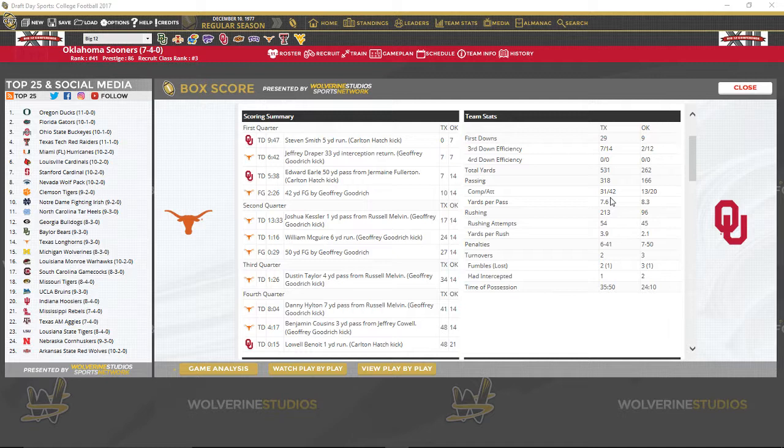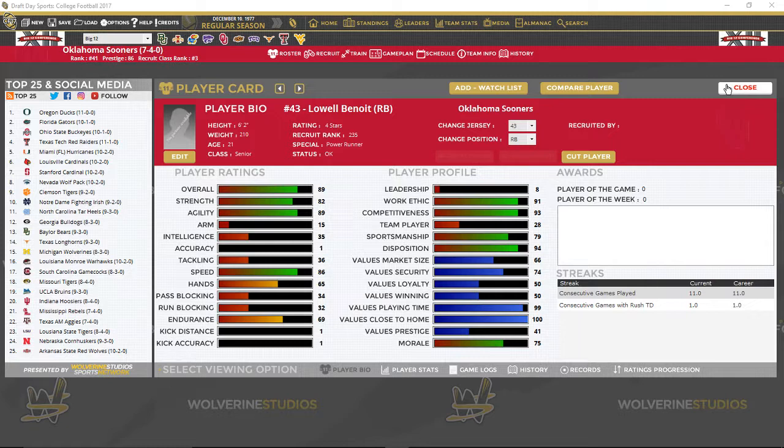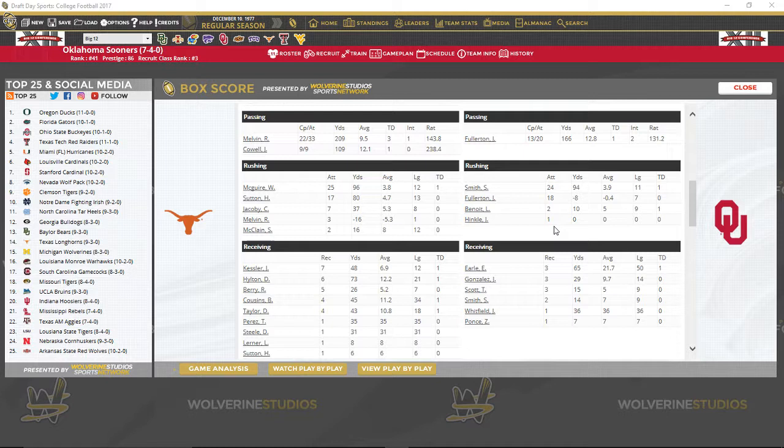We got dominated in yardage — I told you I'm Texas in literally every other league I'm in. 20 passes, 45 runs — so definitely more than 2-to-1, which is good, but 2.1 yards a carry. That's killer. Bad game for Fullerton — 24 for Smith, 18 for Fullerton. If we had a quarterback that could gain yardage, I think that would make a big difference. I'm playing Fullerton just for some consistency. Benoit's the second running back, Hinkle's the fullback. We only got one fullback run even though we dialed them up.